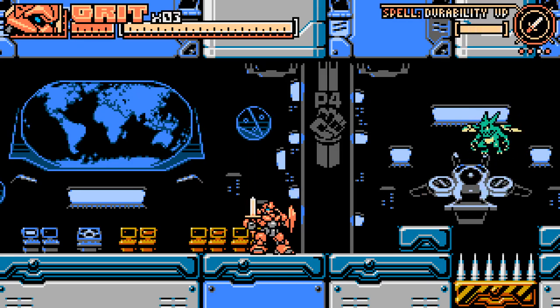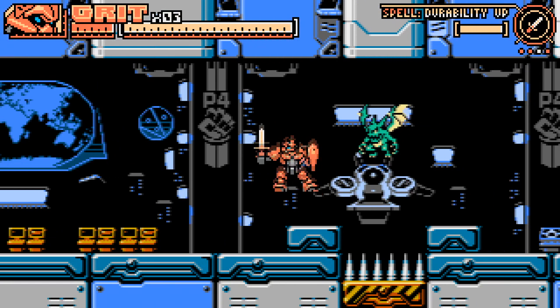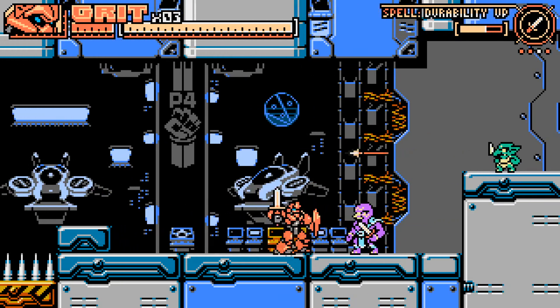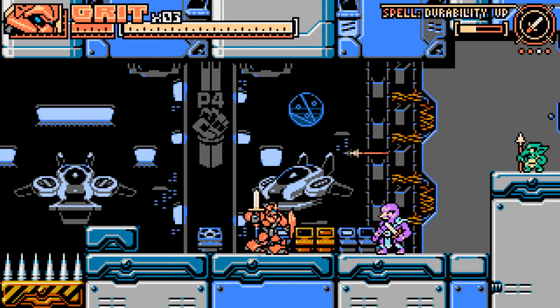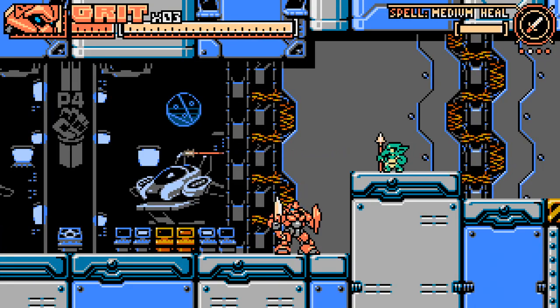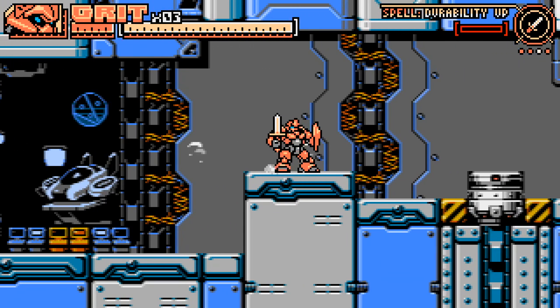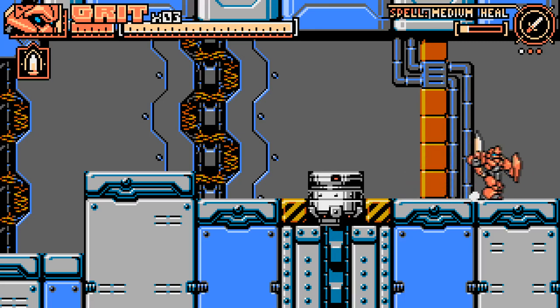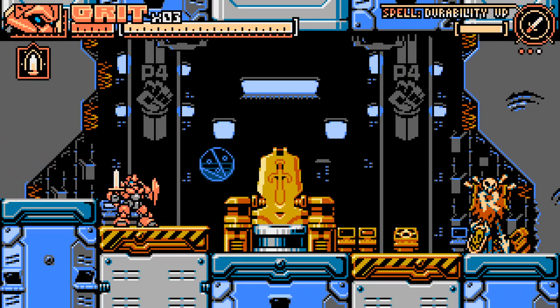What weapons do we have now? Just a bunch of durability up. Daggers? I don't think I really care about durability up too much right now — I might change my opinion on that later, but right now it seems not very important. Should I just break this now? Did that refund some of the durability on any of my things? It doesn't seem like it really did anything.